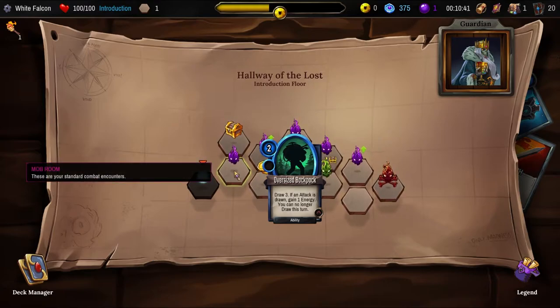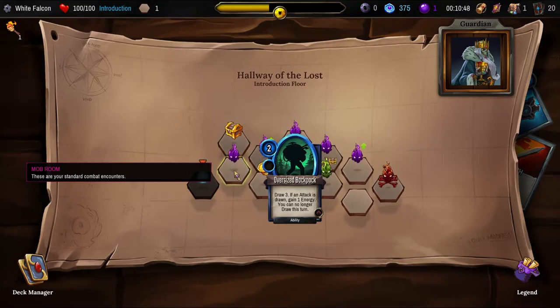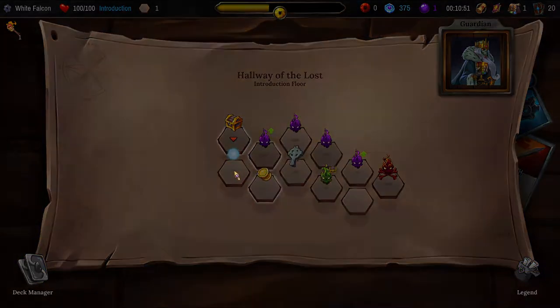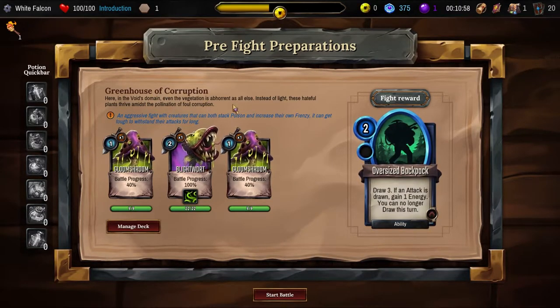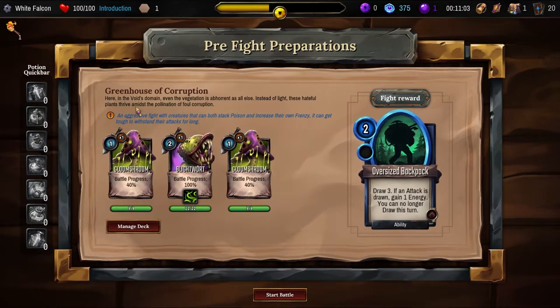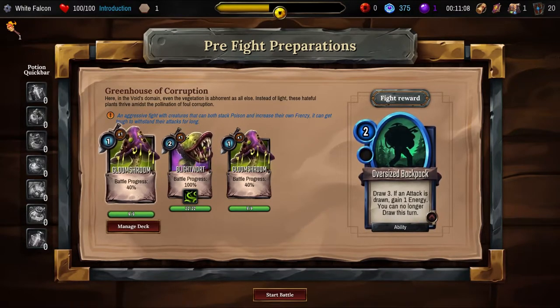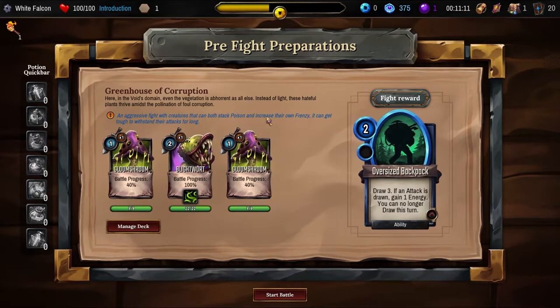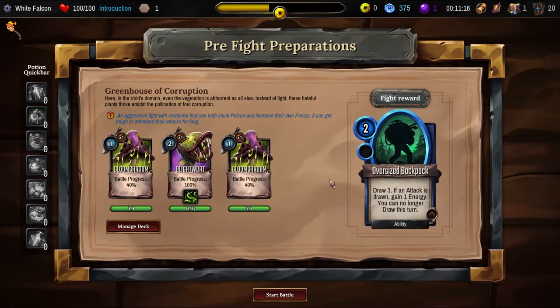Mob rooms — these are your standard combat encounters. Draw three, if an attack is drawn gain one energy. You can no longer draw this turn. Here in the voyage domain, even the vegetation is abhorrent as all else. Instead of light, these hateful plants thrive amongst the pollution of foul corruption. An aggressive fight with creatures that can both stack poison and increase their own frenzy — it can get tough. Kill them quickly.